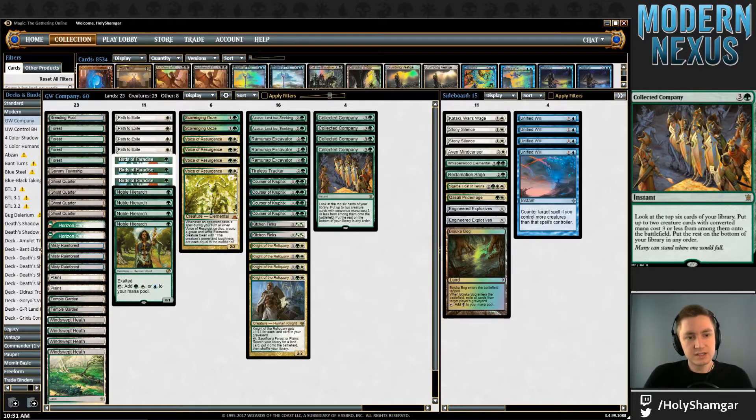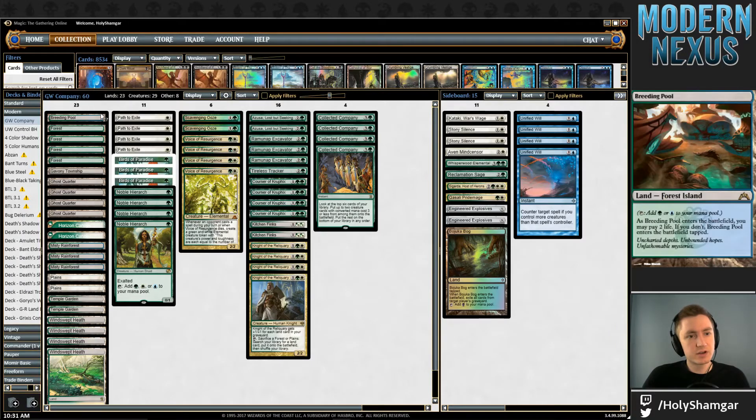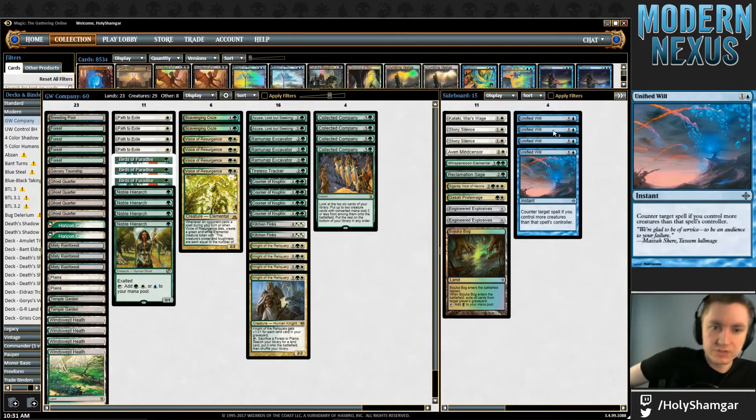Our list is slightly different, but hardly. We've lost the main deck Eternal Witness and gained a third Ramunap Excavator. And I'm currently testing splashing blue for Unified Will on the board. This is something I saw a couple people do to some success on Magic Online and I wanted to give it a better try. We'll discuss that a little bit more later, but other than that, we're very close to Todd Stevens' list.